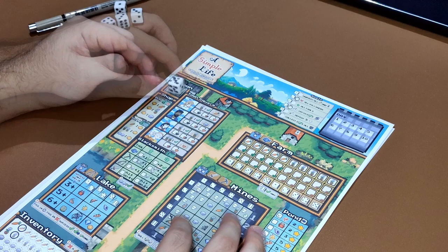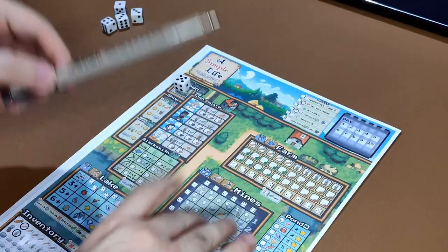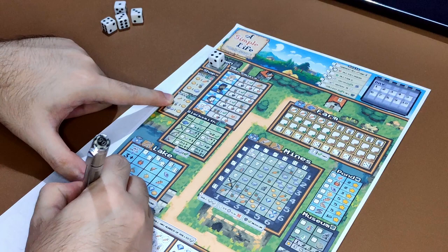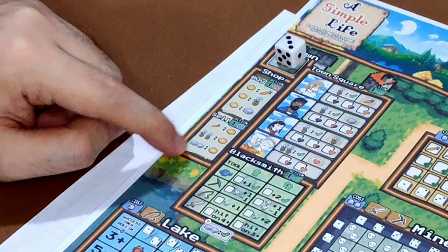What can you do in the shop? In the shop, you can buy or sell resources. To buy, you lose a coin to gain a carrot, a coin to gain a flower, or a coin to gain a stone. Whenever you lose, you cross it out; whenever you gain, you circle it. To sell: sell a carrot — cross it and gain a coin; or sell 2 flowers for 1 coin, or 2 stones for 1 coin.